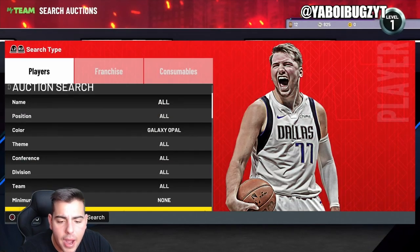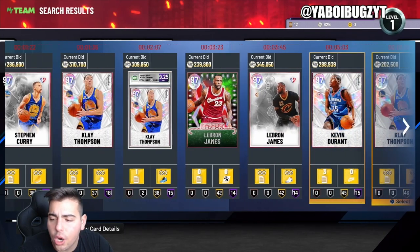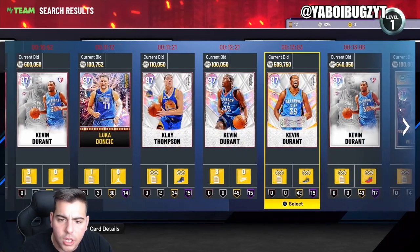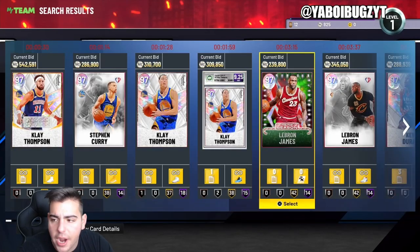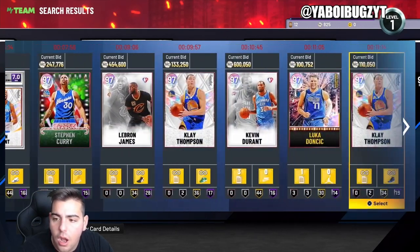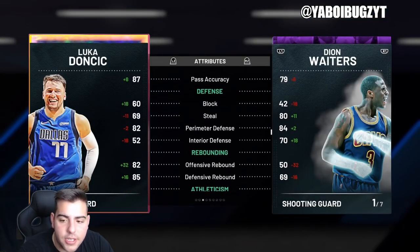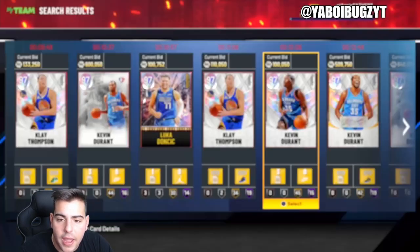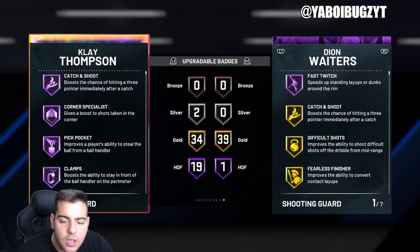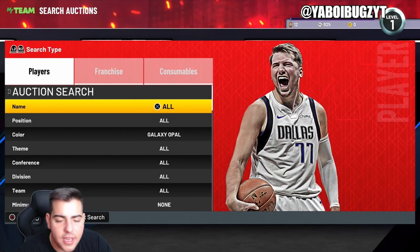Galaxy Opal minimum buyout — there's not a lot of Galaxy Opals on the filter yet. I think there's Bosh, Clay Thompson, LeBron, Curry, Durant — probably like seven or eight opals, and this Luka. I think Luka is not gonna hold its value; this card is terrible. His offense is obviously really good but his defense is absolutely terrible. His terrible defense really does ruin the card. I'd rather pick up Clay any day — look at his stats, his perimeter D, steal. Clay is obviously the better card. If you do snipe a Galaxy Opal at minimum buyout, this is the best filter.